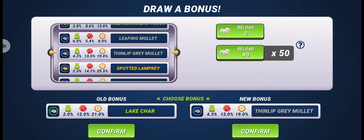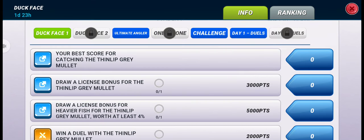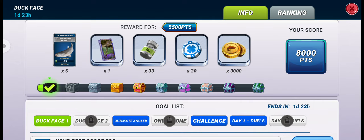If I'm not wrong, this is the new common fish license bonus for Thin Lip Gray Mullet, worth at least 4.34 percent, which means we will get 8000 points. I'm a bit confused choosing between this license bonus and the epic license bonus. I'll choose the epic fish, but we will still get those points and that should be enough to get the first box. Yes, we got five lures of this new common fish.